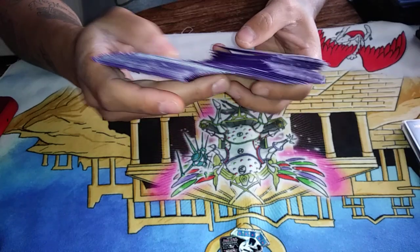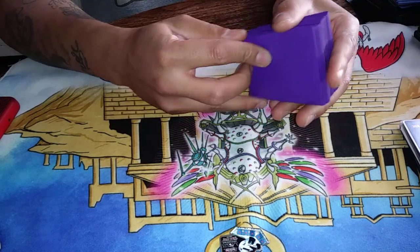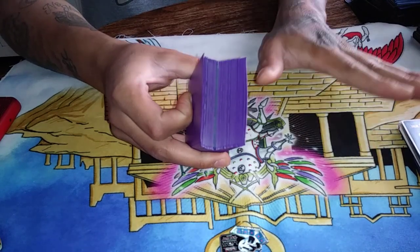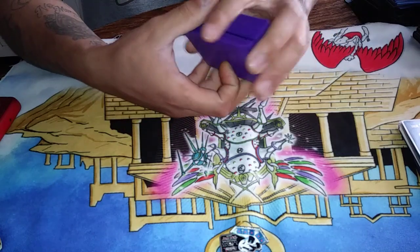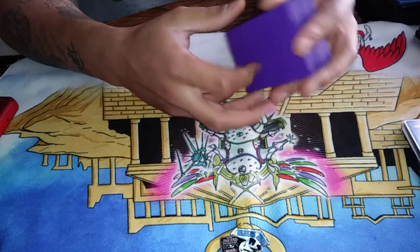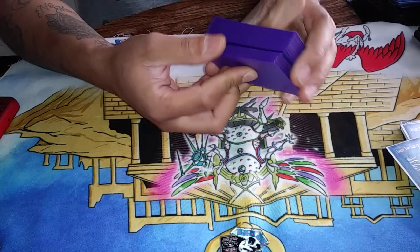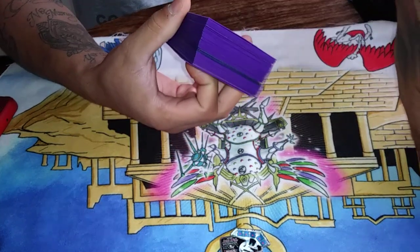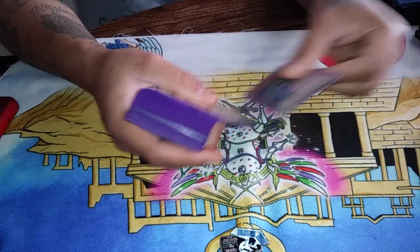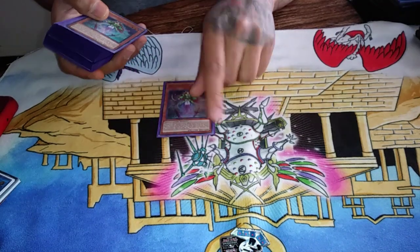What I have here is pretty much a warrior turbo variant which is more consistent than the previous list, but the boards it puts up are super different. The other list's boards were immune to Spear Mold, Super Poly, Lava Golem, and Dark Ruler No More because you were searching out counter traps and setting up interruptions with Tornado Dragons and Abyss Dwellers. This deck's boards can be susceptible to those board wipes, so while it has a higher ceiling and is more powerful, it has more weaknesses since it's more combo-centric than ever before.